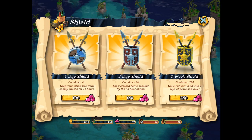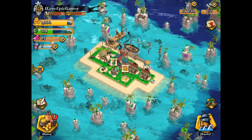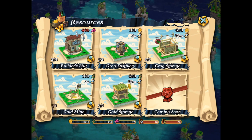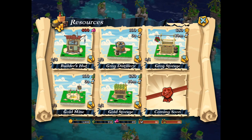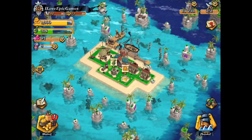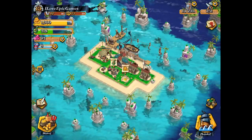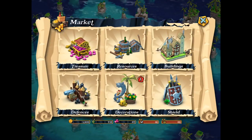Here's my shield. So basically you can buy a shield like in Clash of Clans. I never did it and I cannot recommend doing it here in Plunder Pirates, because what you want to do is attack. So don't protect yourself with a shield because the shield will be gone as soon as you attack. It makes no sense to spend your gems for it.